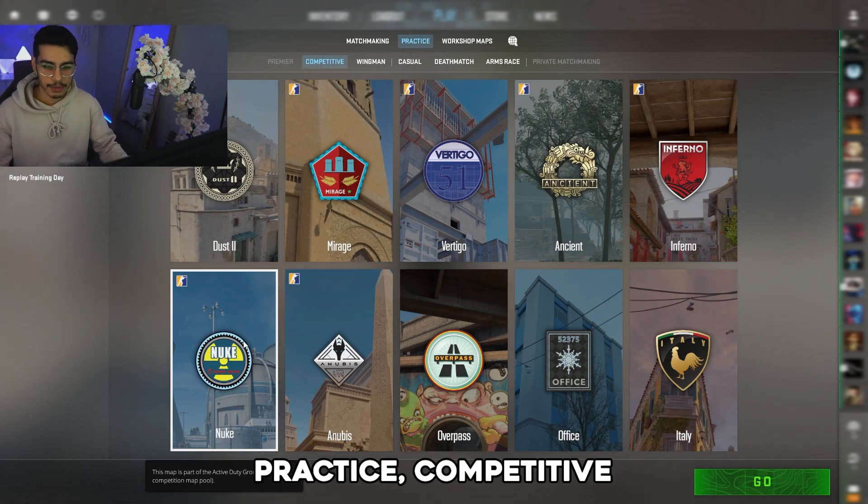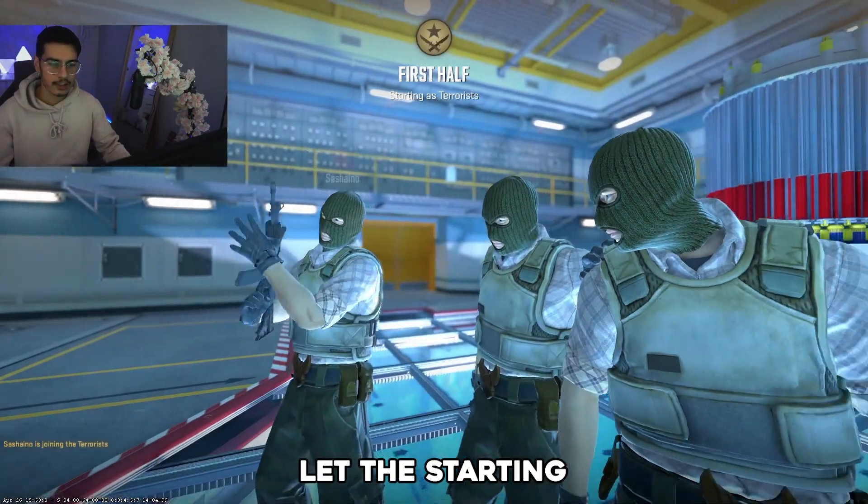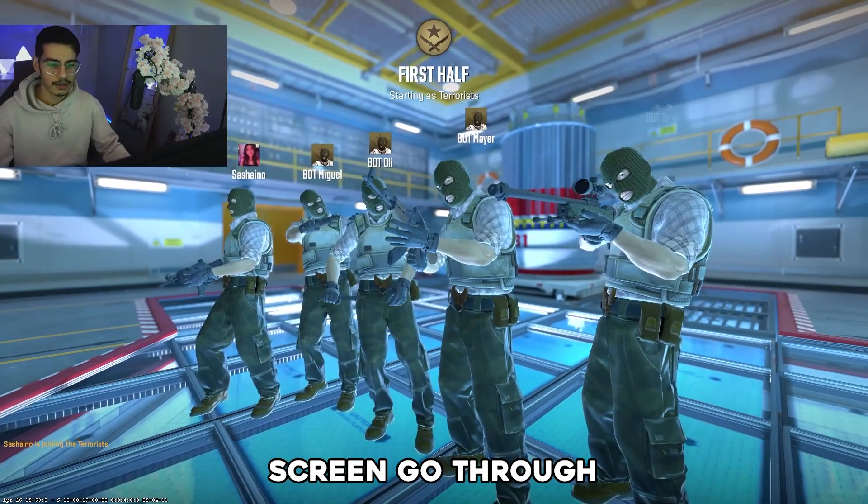So let's hop into a game. We're going to click on Practice, Competitive, and let's get going. Once you've got into a game, pick your side and let the starting screen go through.